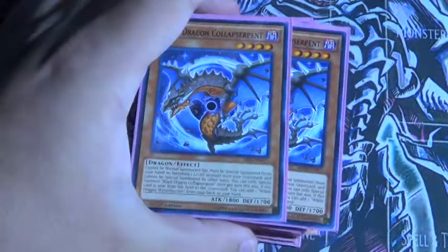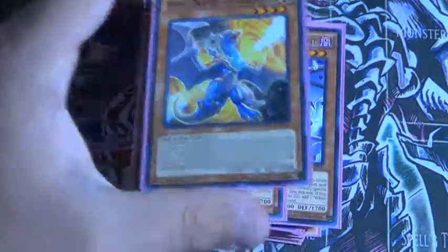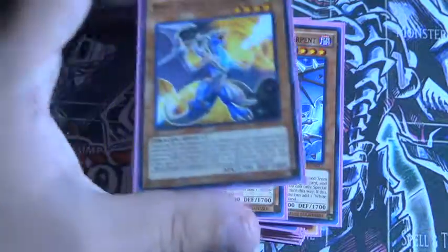And then 2 Black Dragon Collapserpent and 1 White Dragon Wyverburster. You mainly want to banish more Lights than Darks, so that's why my ratios are 2 to 1.